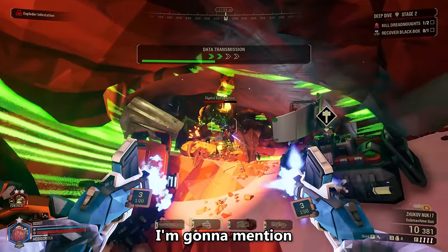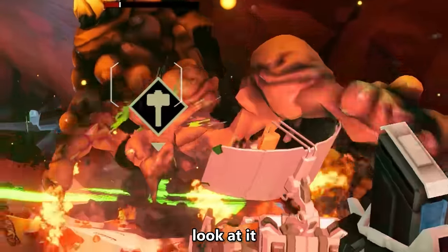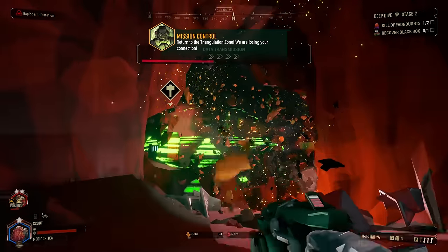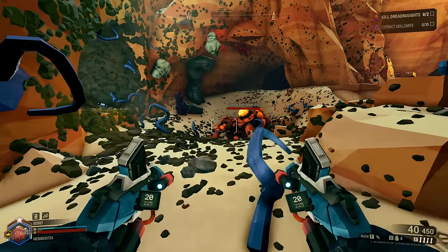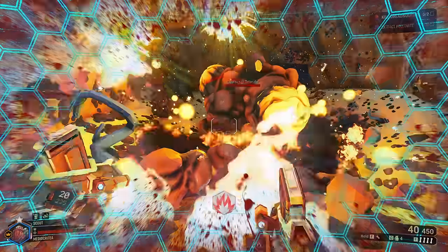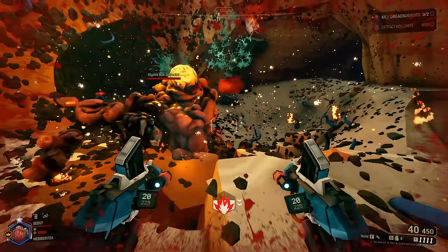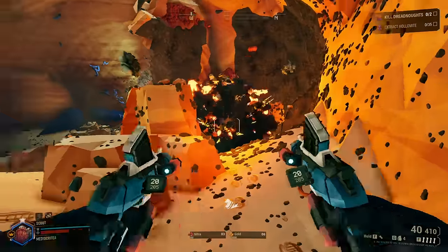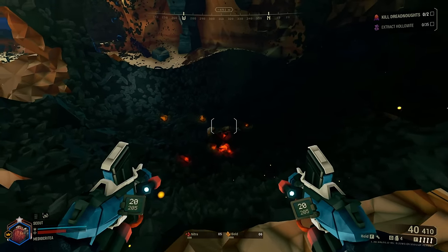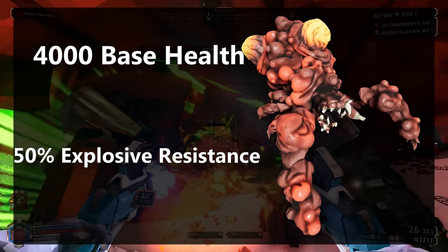The second mini-boss is the Bulk Detonator. It's pretty rare, but massive — and as its name suggests, it bulk detonates. It throws cluster bombs around, and when you see red-orange particles floating around it, you better get away fast. Your best course of action is to give it space and shoot the two glowing bulbs on its body. Don't let your guard down when you kill it — it has a final explosion. This guy has 4,000 health and a 50% resistance to explosives, and no weaknesses.